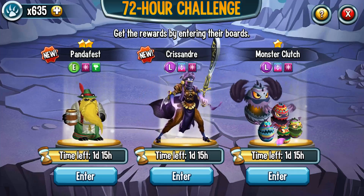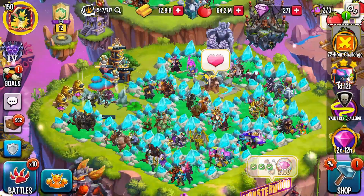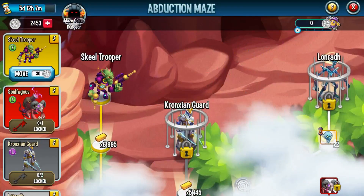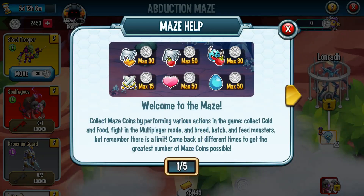If you already have Cassandra, maybe you want to rank her up. Let's get to the Abduction Maze. This began yesterday. Basically you collect coins through various methods — let's go over it again. Here you can see the various methods you're going to use to gather coins: you collect your gold, you collect your food, you feed your monsters, you do one PvP battle, and then you hatch and you breed.